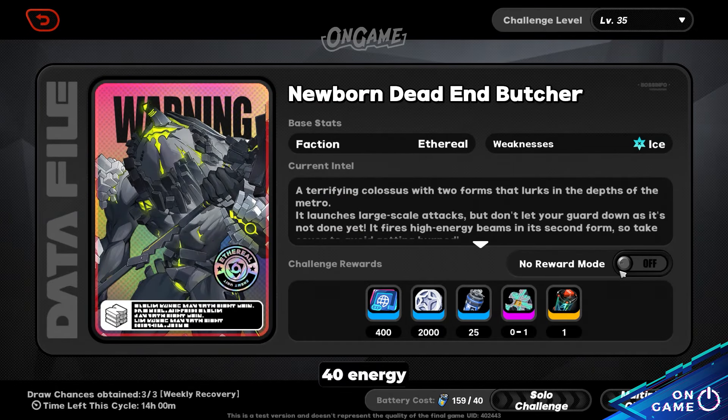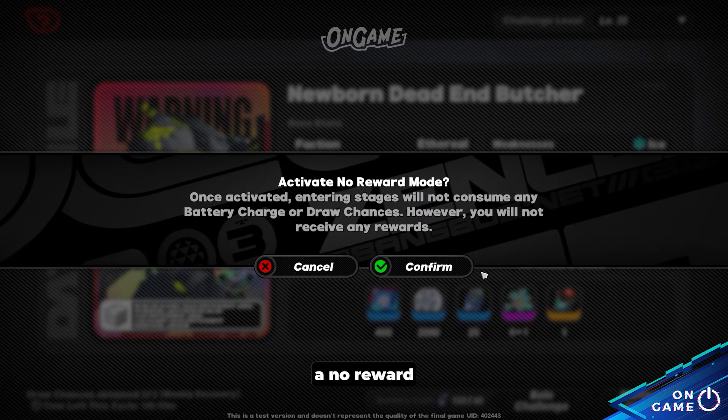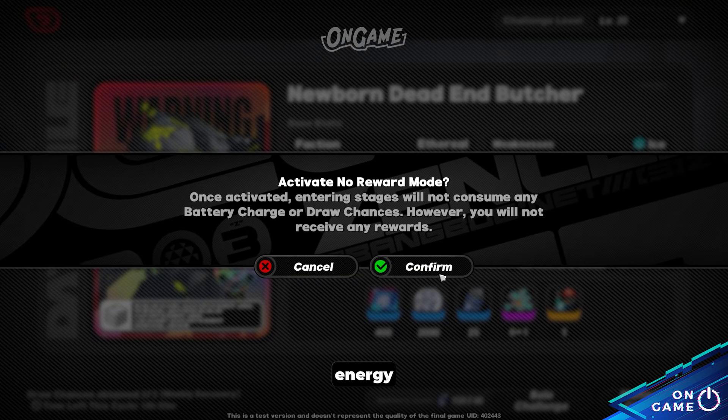Each attempt costs 40 energy. There is also a No Reward mode where you can fight the bosses without spending any energy, though you won't receive any rewards from these battles.